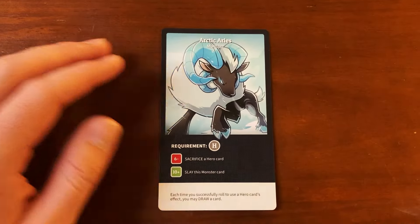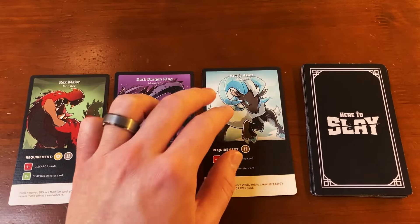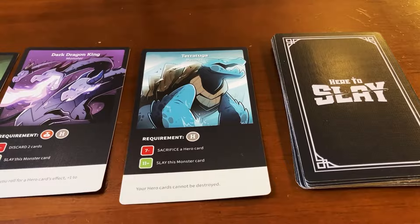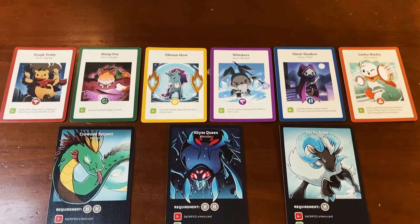Each time you slay a monster card, you gain the ability listed on that card for the rest of the game. Once a monster has been slain, take another monster card and place it face up in the center of the table. The first person to either slay three monster cards or end their turn with all six classes represented in their party wins the game. Thanks so much for watching — take care and I'll see you around.